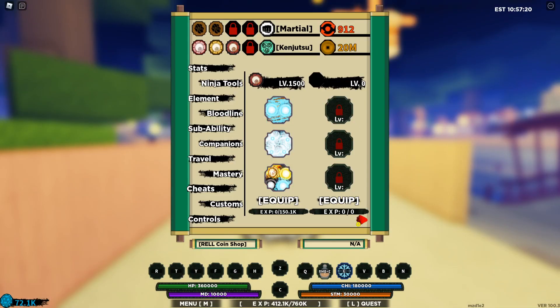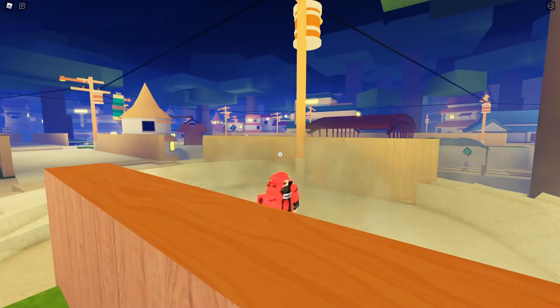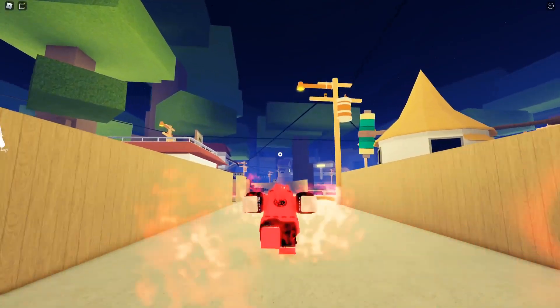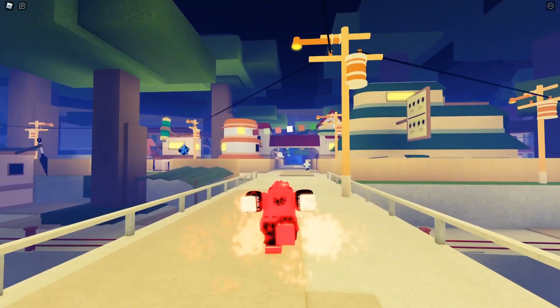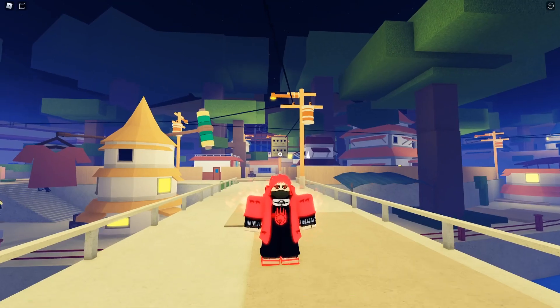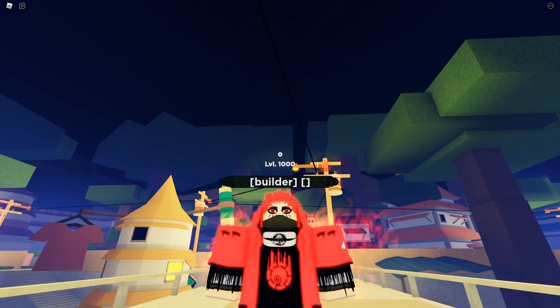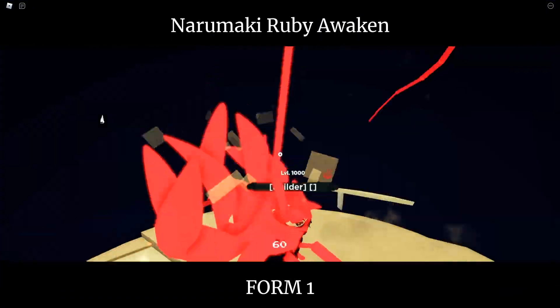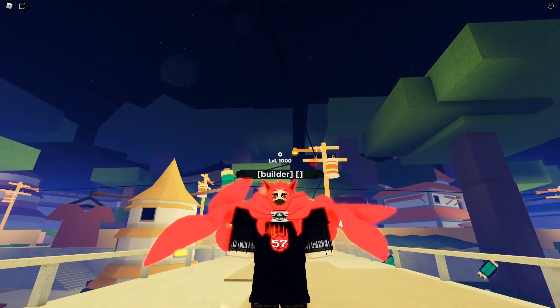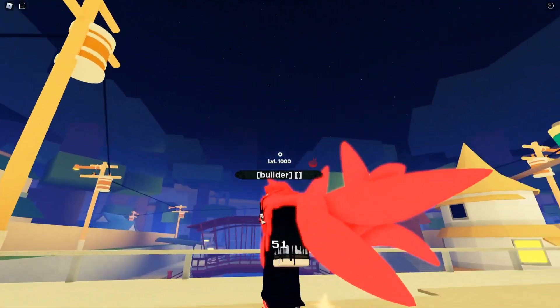I'm not really gonna be showcasing the moveset since they're literally the same, but I am gonna showcase the Baryon mode and how it looks. First up, we're showcasing the new Narumaki Ruby — this is how the base form looks. It looks pretty drippy, and the name Ruby really suits it. Now let's go to Baryon mode with C2.